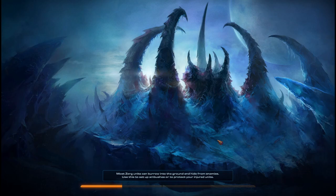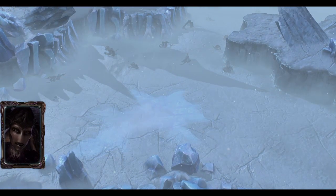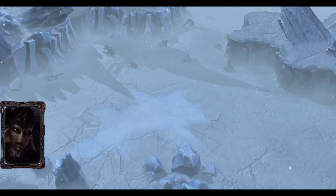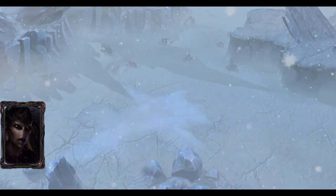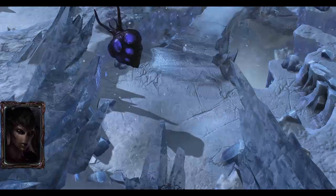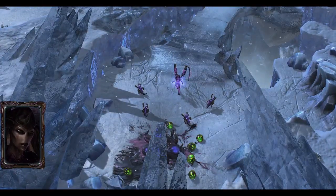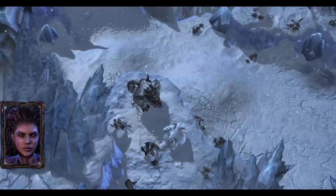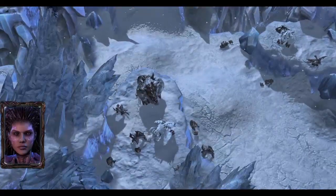Most Zerg units can burrow into the ground and hide from enemies — use this to set up ambushes or protect your units. This moon has pockets of intense cold called flash freeze storms; one such storm is approaching. It will push temperatures down so fast that almost all thermal energy will be lost. The storm will pass quickly, but while it is here your troops will be frozen in place. I can sense indigenous creatures nearby; their matriarchs have powerful essence, strong enough to help us adapt to this cold.